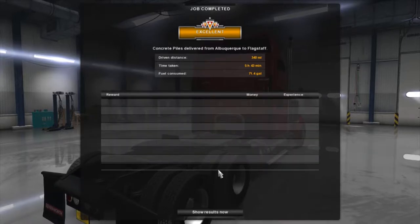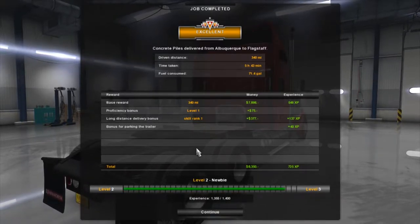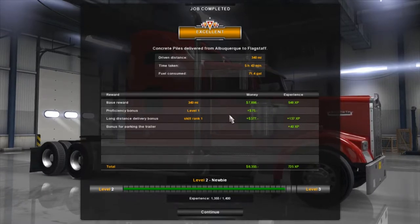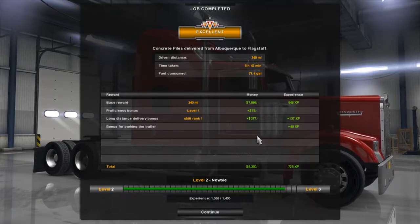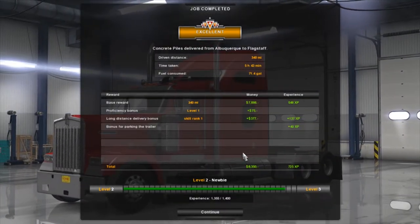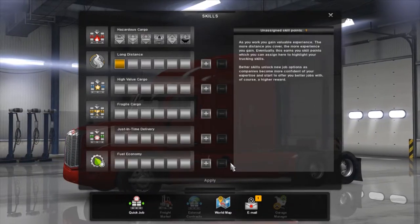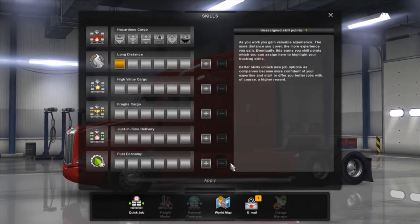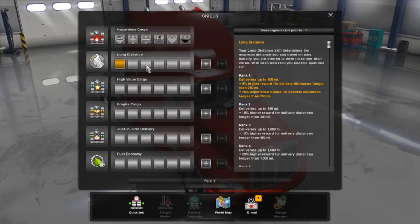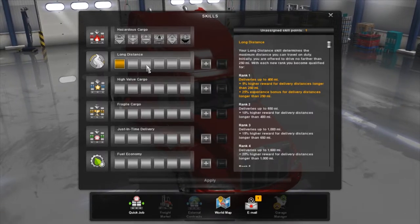I'm quite proud of that actually. 340 miles, 5 hours 43 minutes, 71.4 gallons of fuel used. We've nearly leveled up to level 3 - still a newbie. We got $7,898 base, proficiency bonus $75, long distance delivery bonus $377 - that's $8,350 total, and 725 XP. I think we did really well there, that was actually pretty damn good.